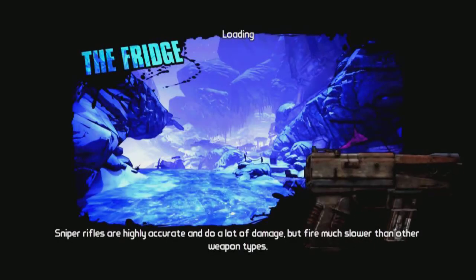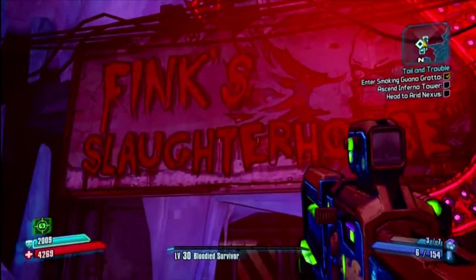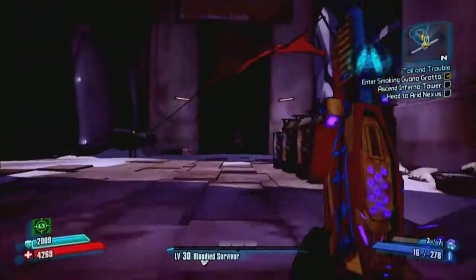Right guys, this is Fink's Slaughterhouse, Cult of the Vault Seals. First things first, head to the fridge and then you'll spawn right out the front of Fink's. Head inside, there's only one to find.